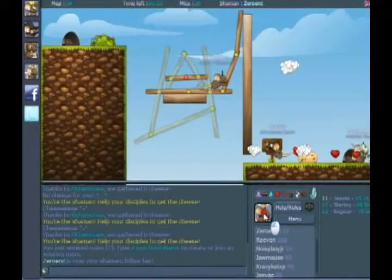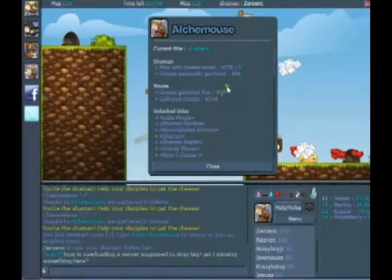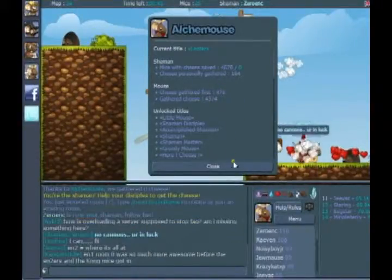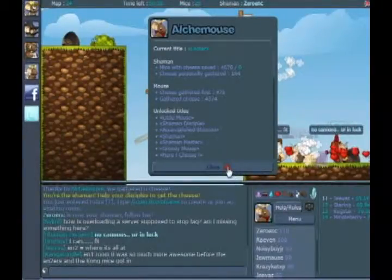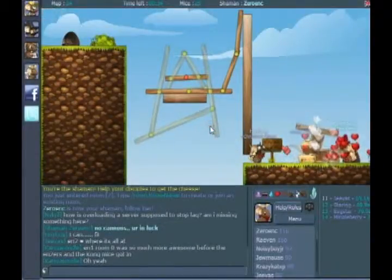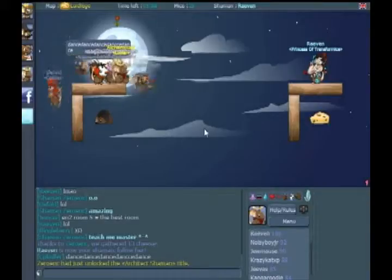When you first go into a room it's kind of laggy, but there are other mice and it gets competitive. On my profile you can see "first." Whenever there are 11 or more mice in one room, the mouse who enters the cheese first — because it is kind of racing — will get a point, and you can earn titles once you reach certain amounts of firsts, cheese in general, or shaman saves.